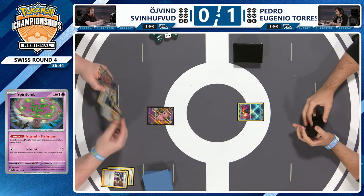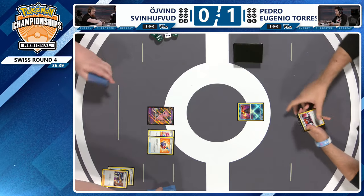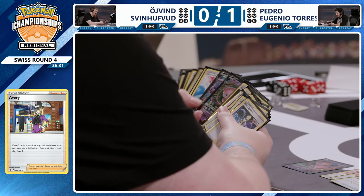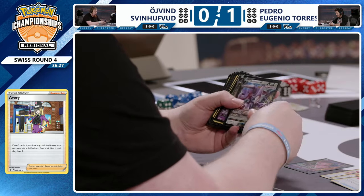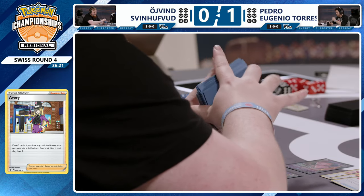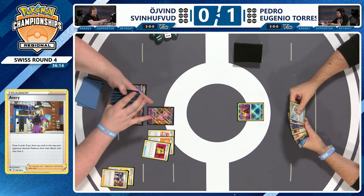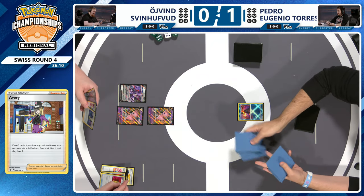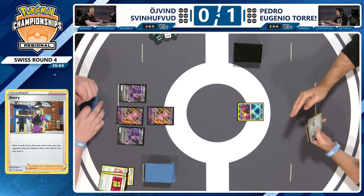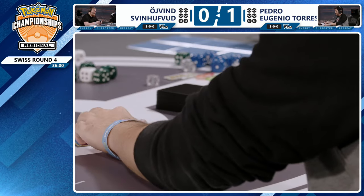Avery was one thing I was thinking could be a defense against Spiritomb — it forces your opponent to discard down to three bench. That's a Cramorant heads. You're probably going to see a Battle VIP Pass. If you were to play the Avery when Pedro has a full bench, Pedro has to really decide: do I want to keep the Spiritomb? You probably do, but then you're getting rid of cards you'd otherwise keep. Unfortunately that Avery hits the discard pile quite early — one copy of Power Pad for Oven, so it could come back. But now Pedro is aware. Can Pedro find that Spiritomb? It's not in the prize card.